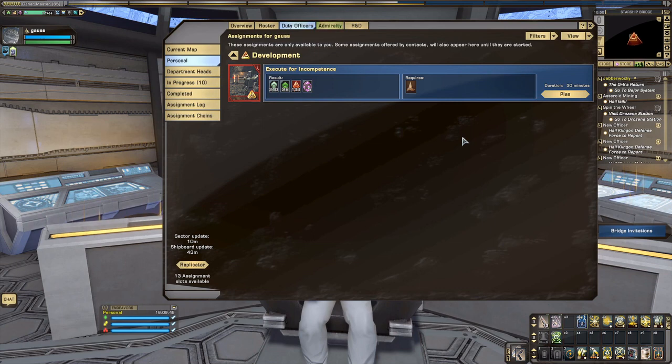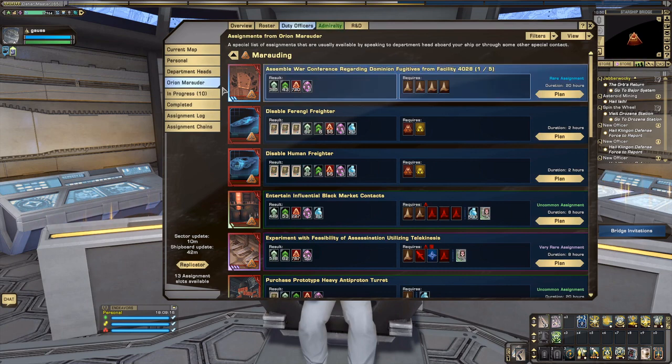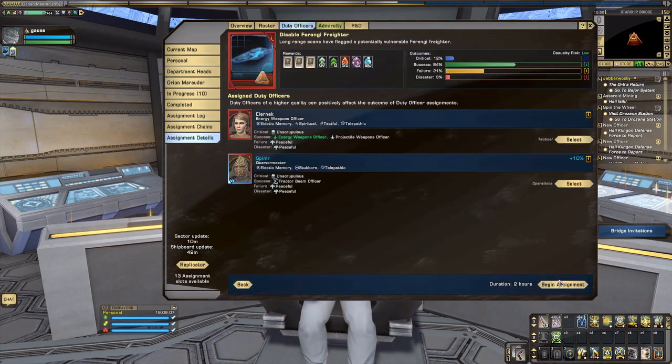You can have a mix of faction characters on the same account — there's no such thing as a locked 'Fed account.' I have my main account with all Fed characters and this account with all KDF characters, but you can mix them. If you're looking to create alts for Dilithium farming, make sure they're KDF from now on. You can go to Department Heads, then First Officer, to find marauding missions — for example, 'Disable Ferengi Trader' or 'Disable Human Freighter.' Let's go ahead and queue those up.